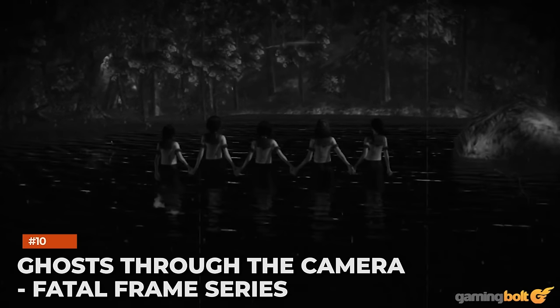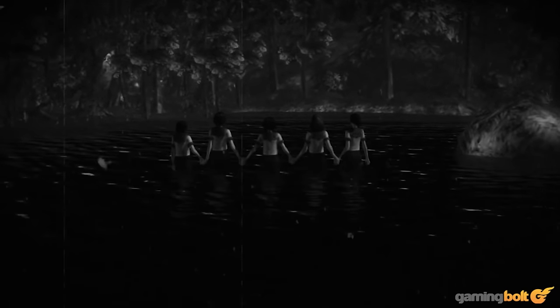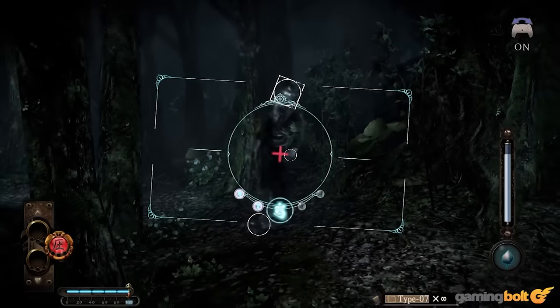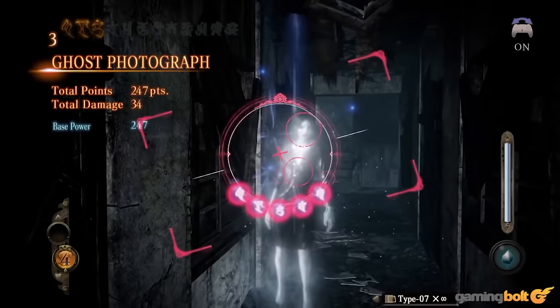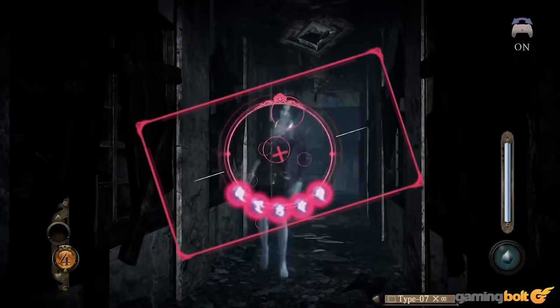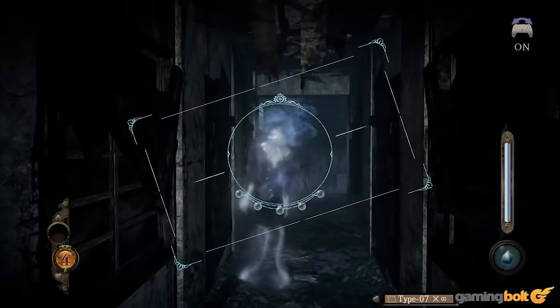Ghosts Through the Camera – Fatal Frame Series. Fatal Frame games hinge around one central concept: they force you to look directly at their scariest enemies in order to even know where they are. As a series, Fatal Frame has been inconsistent, but that one idea never quite loses its luster. Using the Camera Obscura to see what ghosts are in your vicinity is always terrifying, and it's made even worse when you're faced with the particularly gnarly foes.